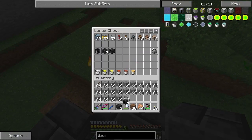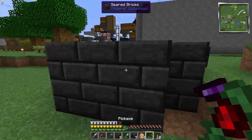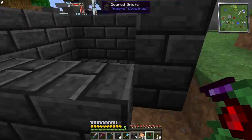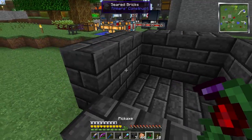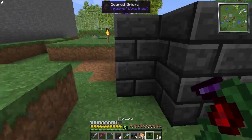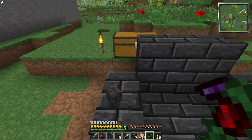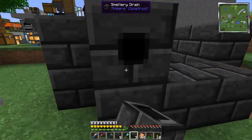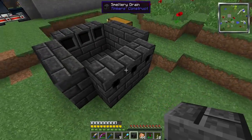I need these smeltery drains. I'm always getting distracted, so building things is kind of a pain for me. We have our smeltery drains — we need six of them, and obviously they need to be on two sides.